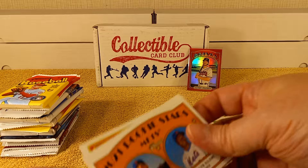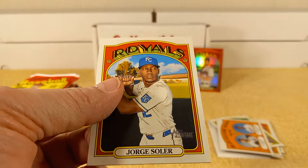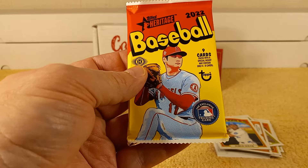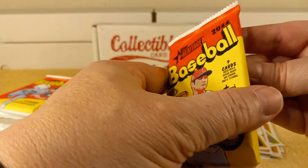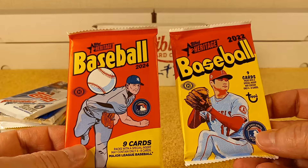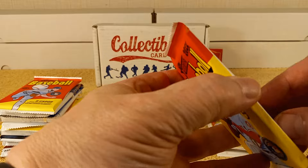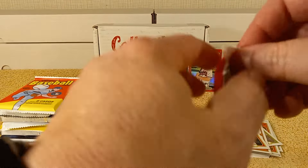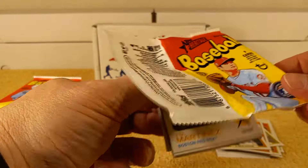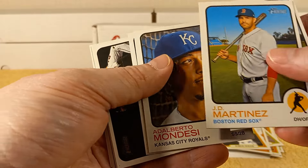2021 rookie Jorge Soler rounds out that pack. Now 2022 Heritage. The packs look similar between 2022 and 2024 — the color is similar. I didn't realize that was 2024 earlier. I guess I'll have to set that aside in case I end up collecting the 2024 Heritage, but I'm not sure.